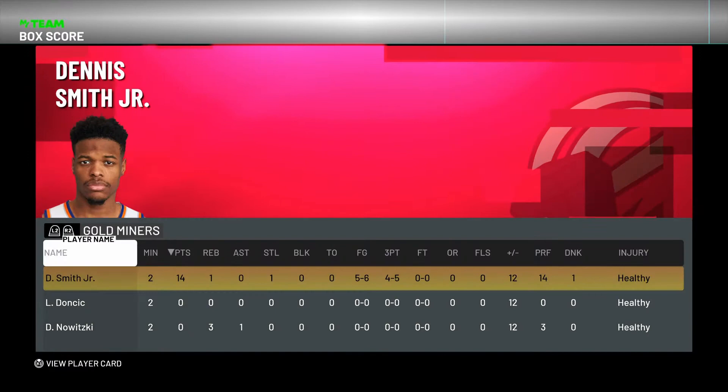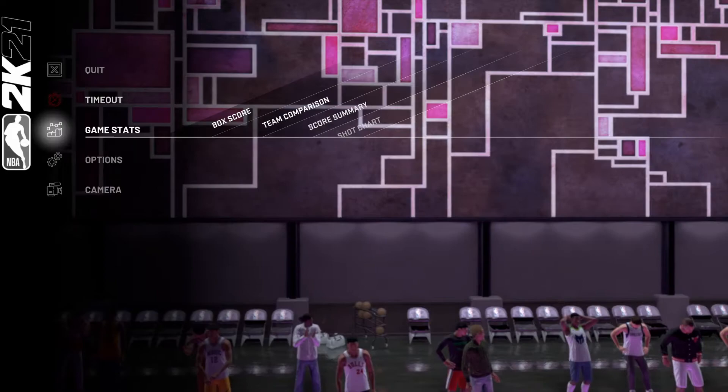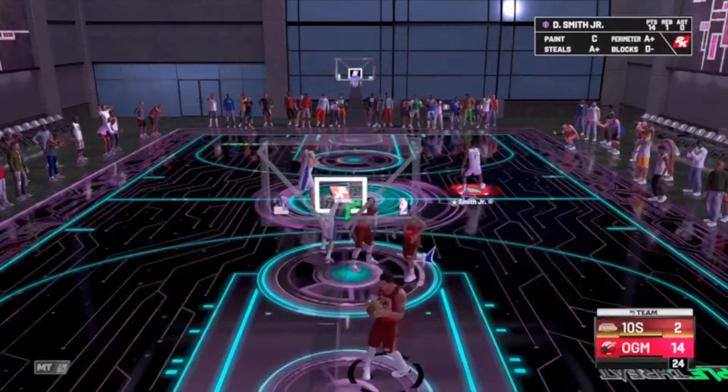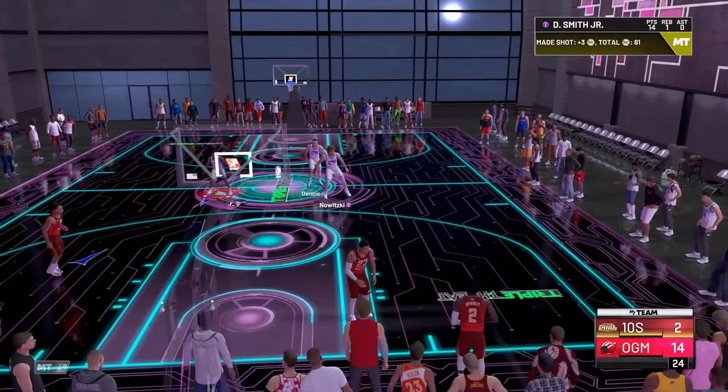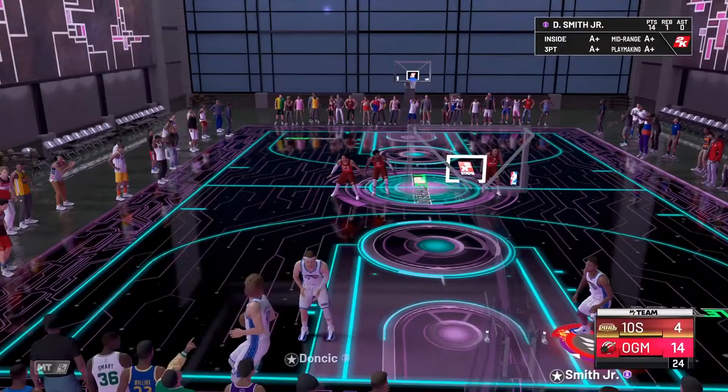He does have hot zone hunter and green machine badges, so I should be able to green some shots — I'm just not making it happen for whatever reason. Trae Young hitting the mid-range, so Dennis Smith Jr. gets slashing takeover. We're gonna have to abuse that right now, taking it to the rack. In this gameplay I don't think we'll really even attempt any post work with this card due to the fact that he literally has no post fade ability at all.